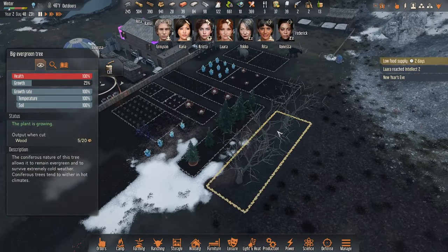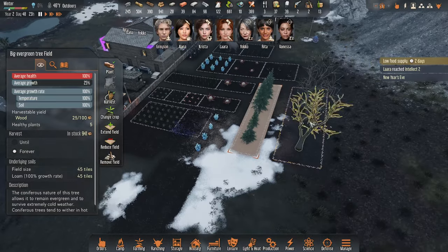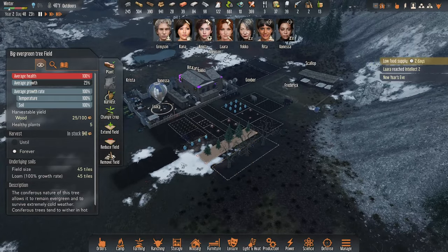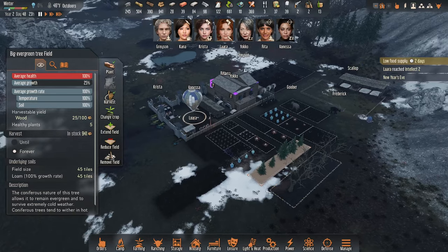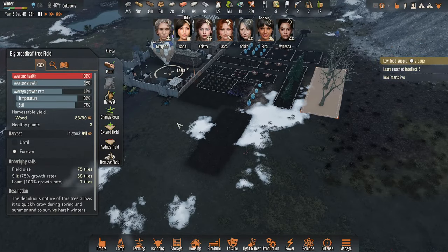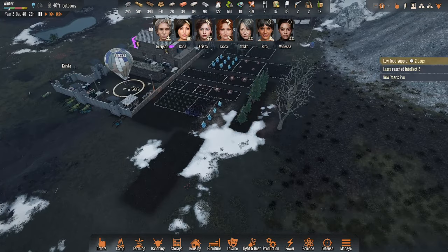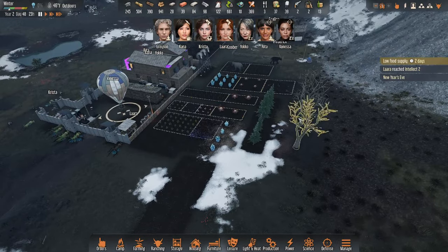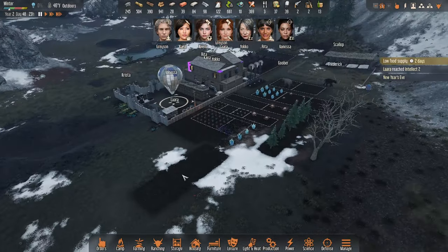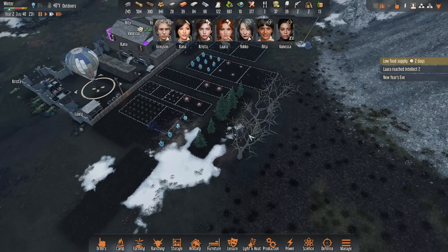We definitely cut down these trees. I'm gonna move - I want to get rid of this field. Basically I want to move these trees out of the way, because the plan in the spring is to extend our defensive wall out and around our fields here. Partially to keep bugs out of the woodwork, but also to just have better defenses in general. When we had beetles coming from this side, we had no way of defending against them. So we're gonna move these trees and let them grow for now - they're not really hurting anything.